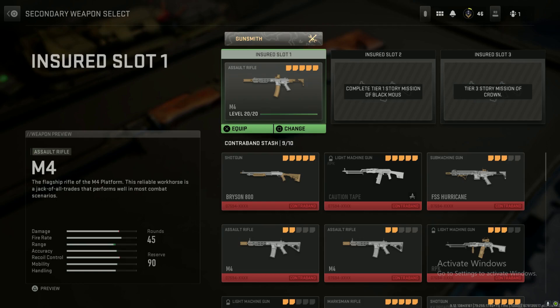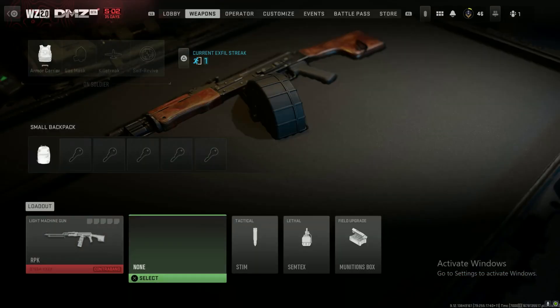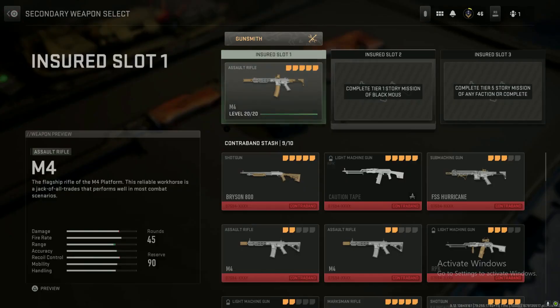I think you unlock your first insured slot — don't quote me — but I think you have to go ahead and complete White Lotus Tier 1 and then you finally get this slot. I have a bunch of YouTube videos to help you get there if you have any trouble with the missions. I should have all of the White Lotus Tier 1 faction missions on my channel so you guys can go there.